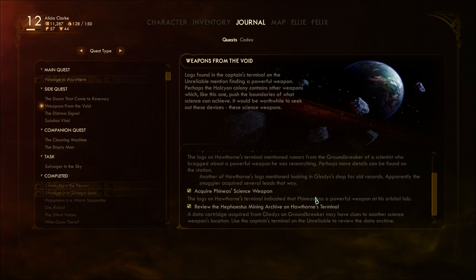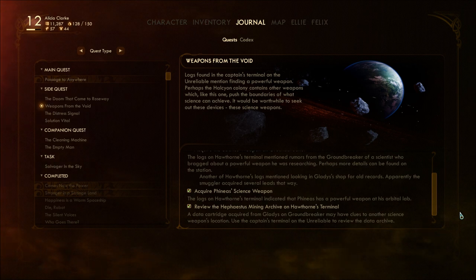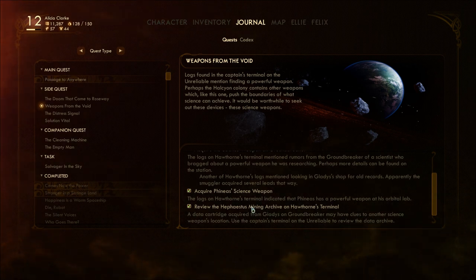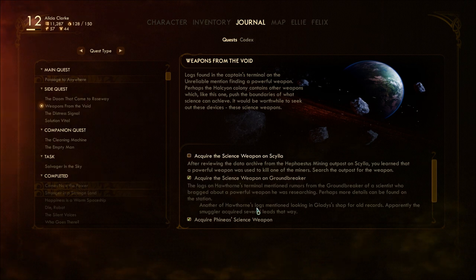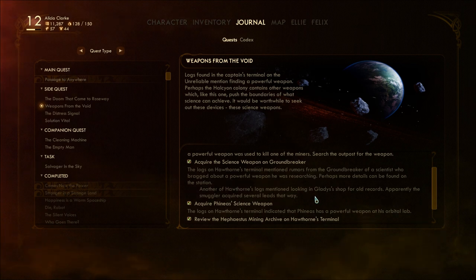So we don't have all of them, because even though this one's checked off, we have to go to Hephaestus or something? Hephaestus Mining Archive? Well, maybe that showed us — maybe this was this one. Why the science weapon on Groundbreaker though? Hmm.